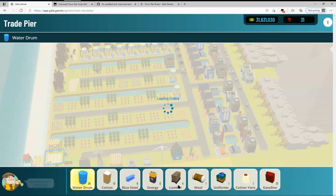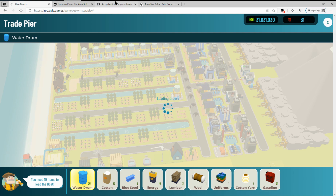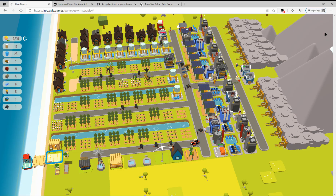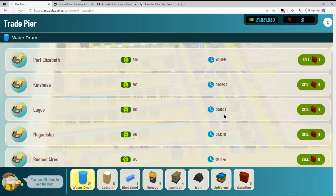One of the first things you want to do almost any time you start the game is open up the trade pier, or whatever trade depot you've got — just so you get this page up and loaded, so that next time when you do a trade, it pops right up.